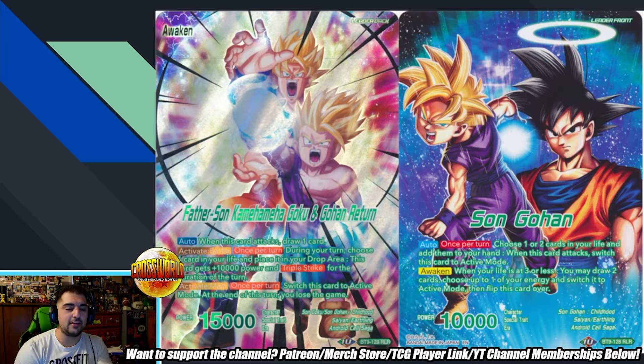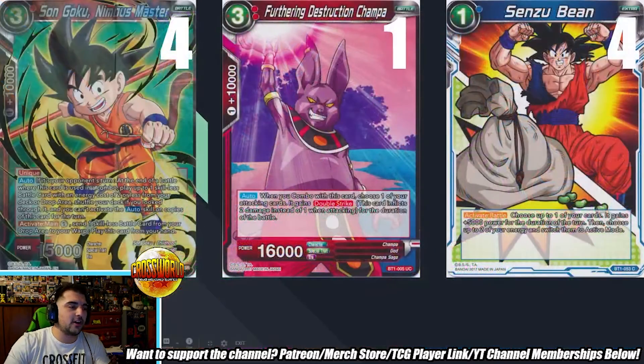I totally agree. Just looking at the list, it seems like you can spam a board much better than pure mono green Gohan, because they generally just played one-drop double strikers and not too many crazy battle cards. But let's get into the list now.